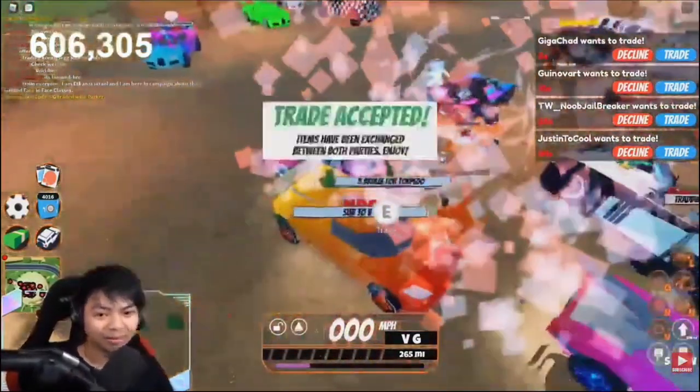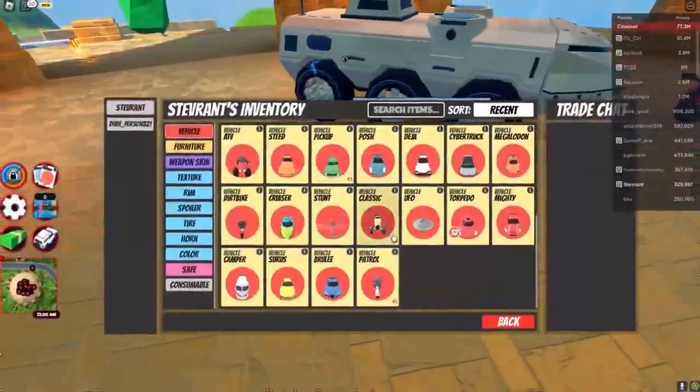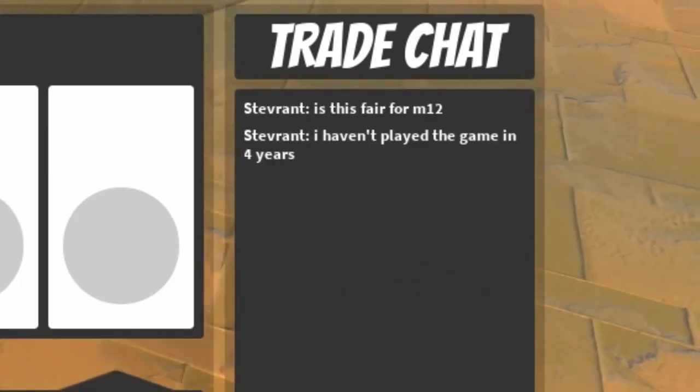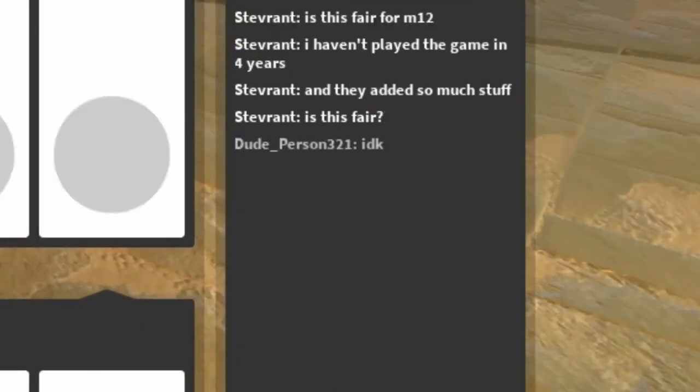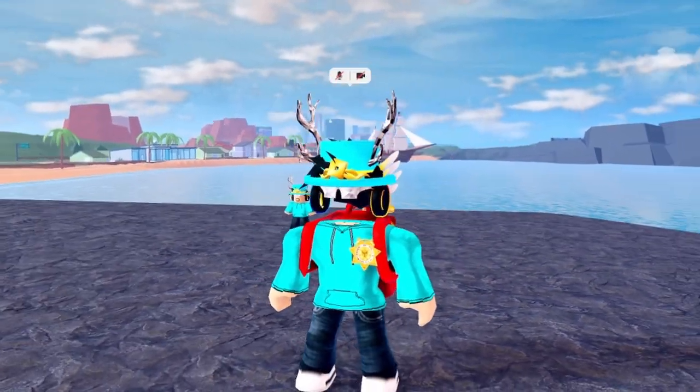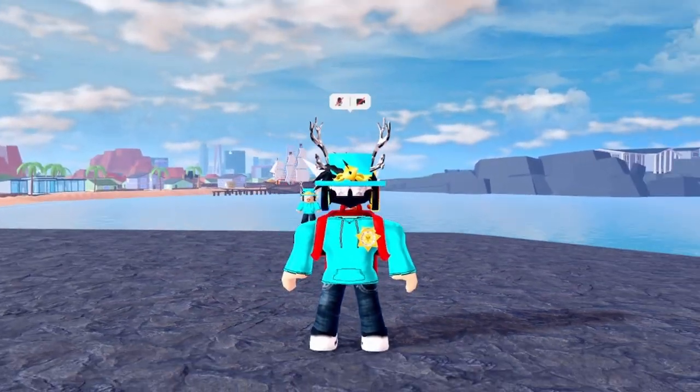To make sure you're not being scammed, always double check that you're trading the correct items and that the other person is trading what they say they are. Many people also try to scam OG players by taking advantage of the fact that they don't know values, simply asking them what they would want for a super rare item — and most of the time they offer items that don't equal the value.